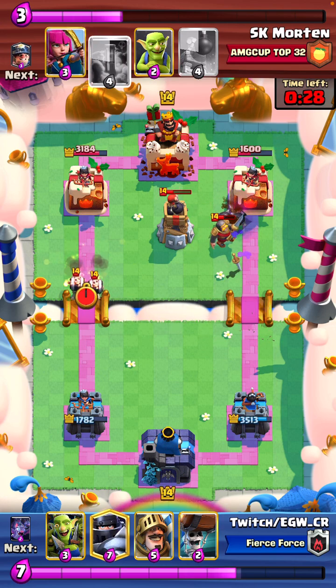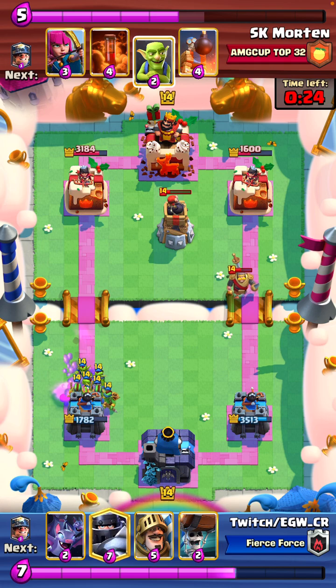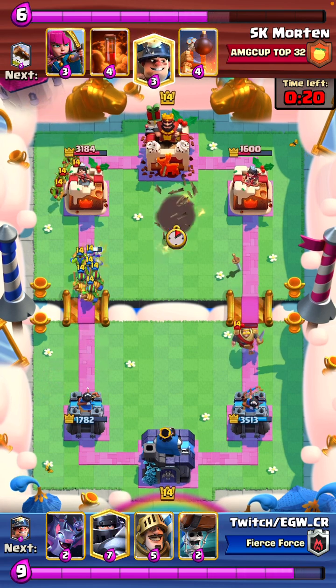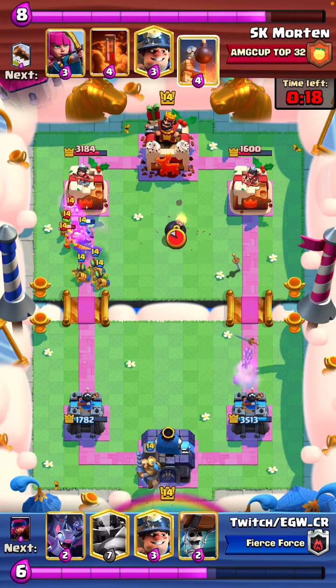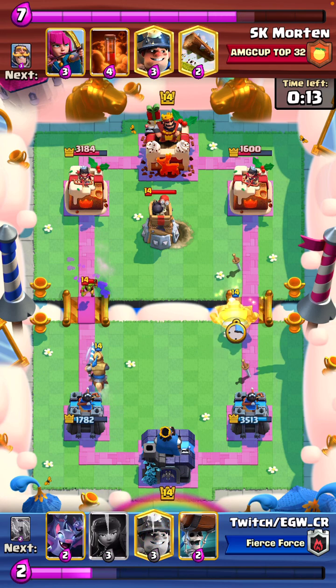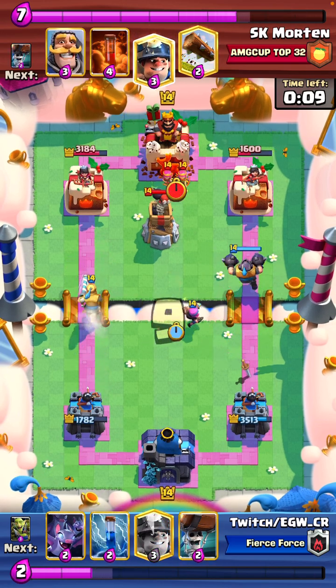He still hasn't got king tower, and you know he doesn't have log. So he can go for gob gang. You'll see all these offenses — we create them in a way forcing him to use a defensive log. So then when he goes for wallbreakers or miner every time, he has nothing for the gob gang. So we actually go for MK opposite, a bridge firecracker in the middle.